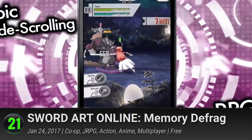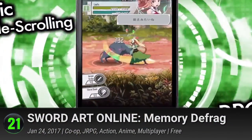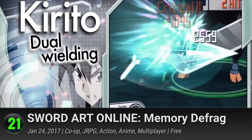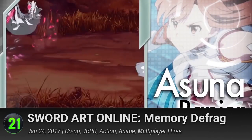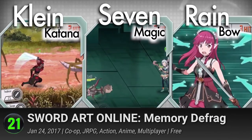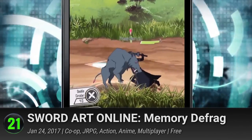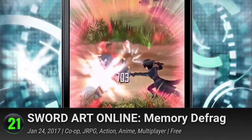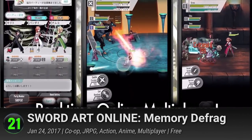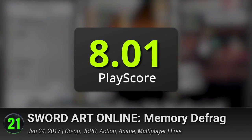21. Sword Art Online Memory Defrag. Relive the famous story of the anime series and more in this action RPG. Characters Kirito, Asuna, Leafa, Sinon, and a whole bunch of other characters from the original novels and anime make their appearance. You can control them to unleash their various skills to take down powerful enemies. Assemble your friends to fight the bad guys in a game that has a PlayScore of 8.01.